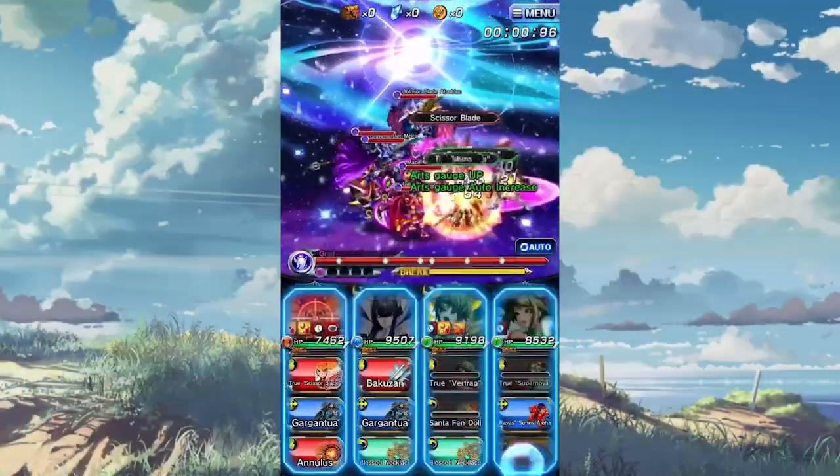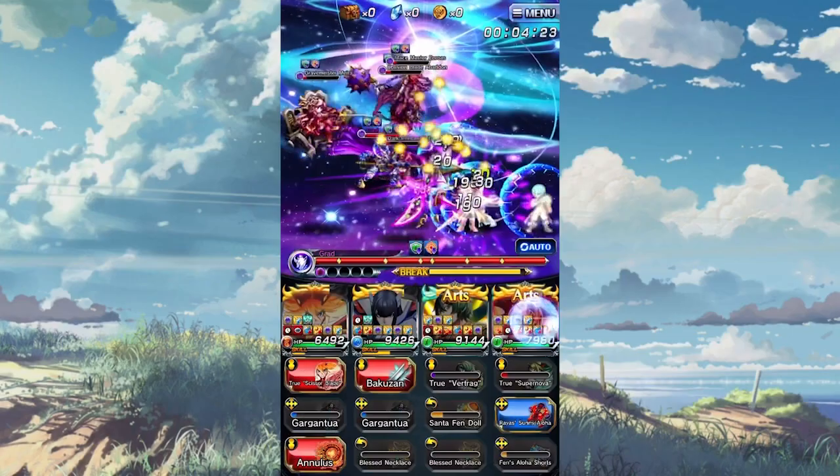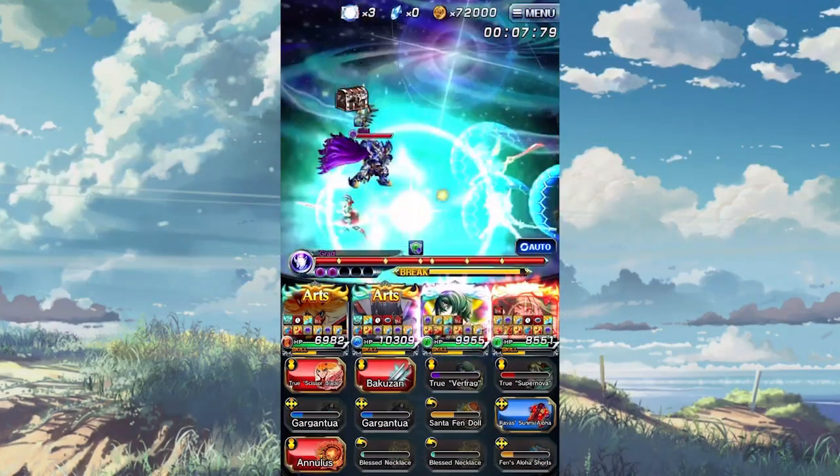To start off, for every banner when using free crystals, only the first summon is going to have a 5-star guarantee. After that, for every free crystal multi-summon, they're going to have regular rates. Only the paid summons have a continuous 5-star guarantee.